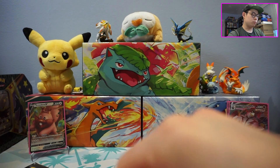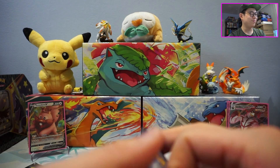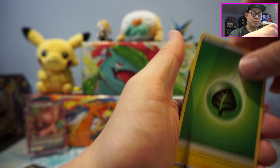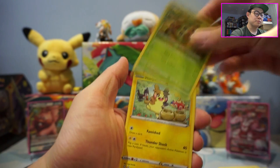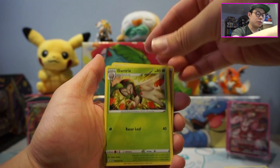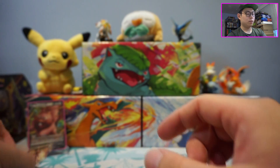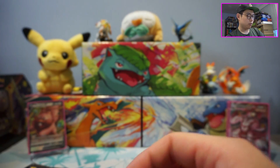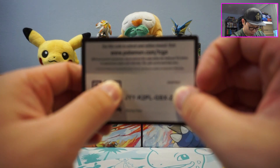Here we go. Next code card is L-L — L for Lillipup and L for Lapras. Trying to think of an OG Kanto one. We got a Reverse Morpeko and a regular rare Boss's Orders. Last two — forgot to give away the code. There you go. Happy claiming!